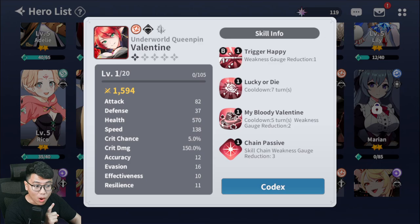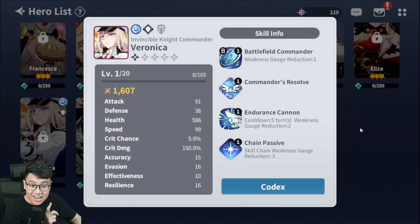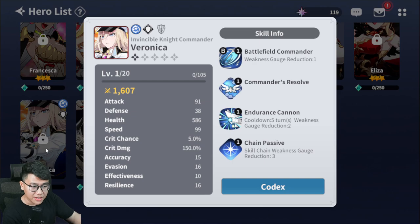Look at her base speed: 138. A normal tank in this game, Veronica, has 99 base speed. So she has such insane base speed that allows her to be a great buffer, a great starter in a team, and amazing damage altogether. But some people like to play a bit more defensively.